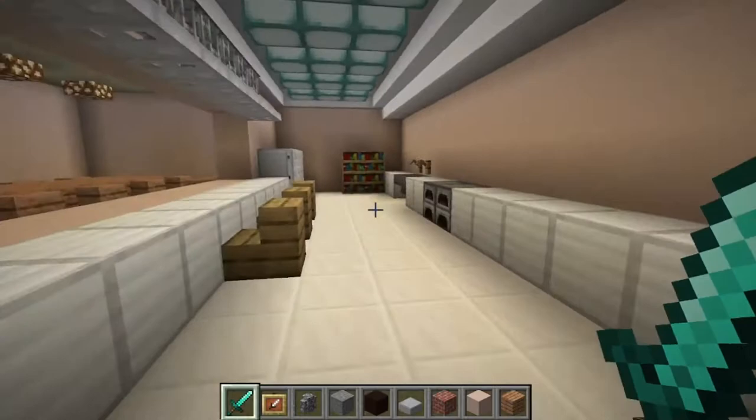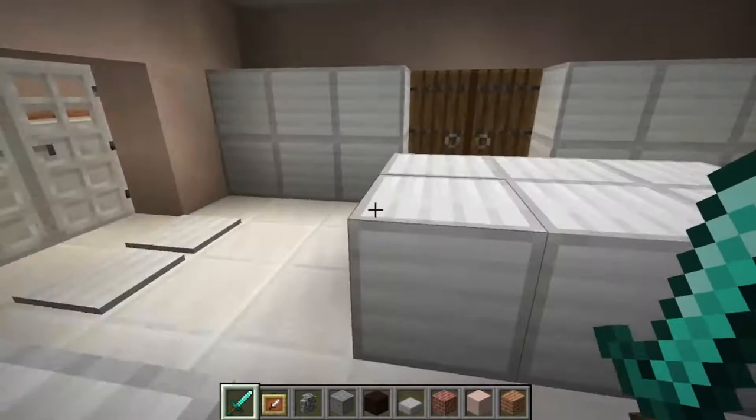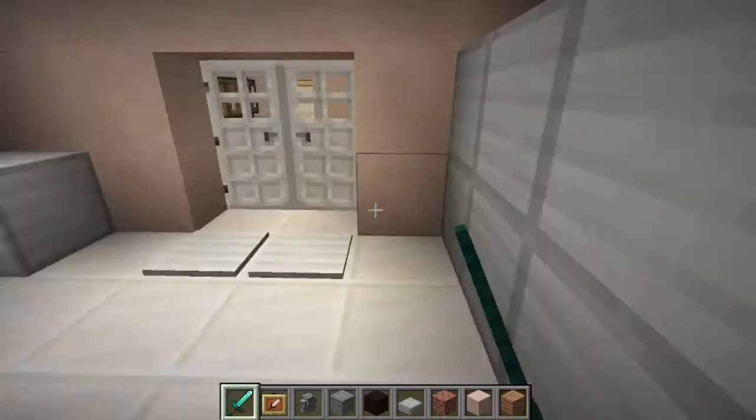All my item frames disappeared, but these will all be counters. The sinks are down there, and this is where all the raw food goes. My building skills were terrible back then, so I don't know.